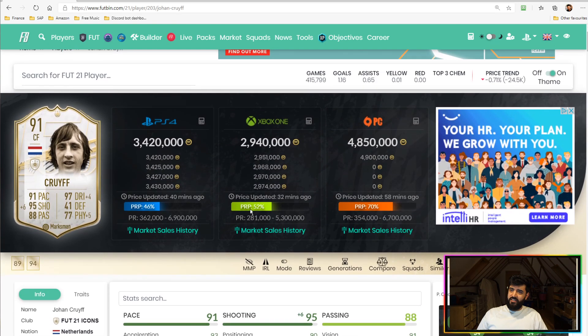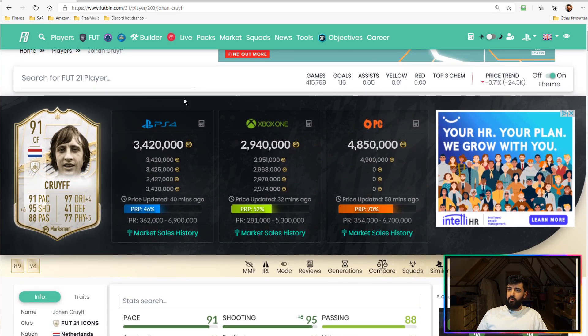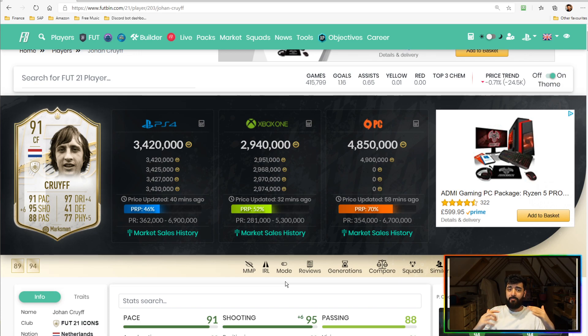Going through the price: he is a costly card — 3.4 million on PlayStation, 2.9 million on Xbox, 4.8 million on PC. I couldn't afford this card even if I wanted to, so thankfully my friend came through and let me try him in some co-op games. You'll see some of his gameplay too — he is miles better than me at using cards like this, so you'll get to see what this card is actually capable of in the hands of a capable FIFA player. Without further ado, let's get into the clips.